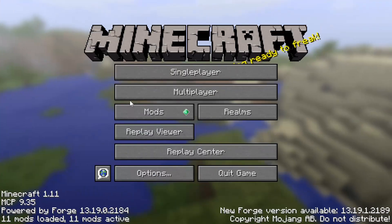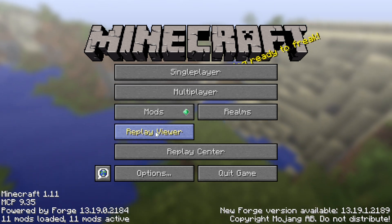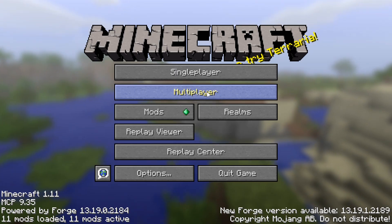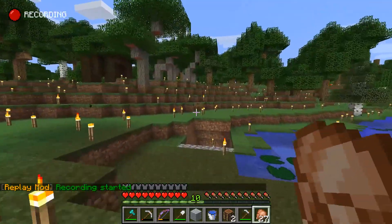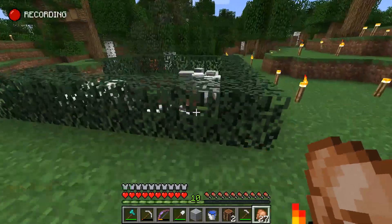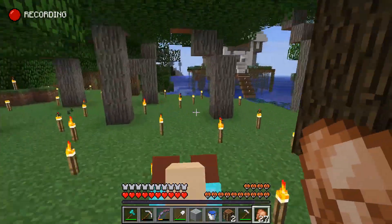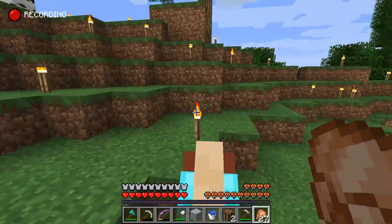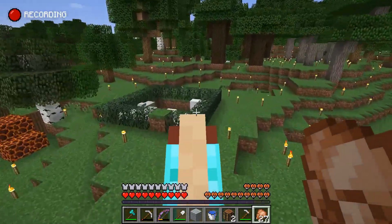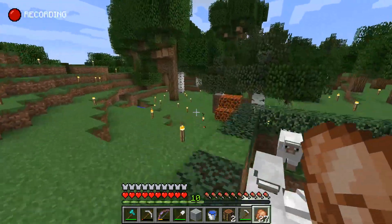So let's jump in. Here we are inside modded Minecraft, powered by Forge. We've got some mods and we have a replay viewer. I've already recorded one replay, but I'm going to show you that we're going to make one completely from scratch. With the replay mod installed, you're just going to start a single player or a multiplayer world. You can see up in the corner it says that it is recording, and as we move around, everything that we do is captured in game.